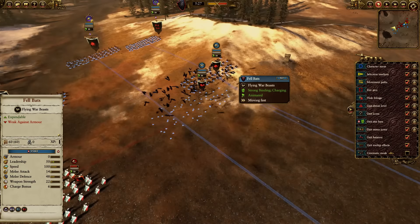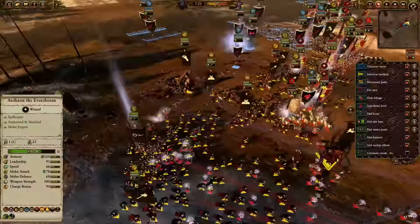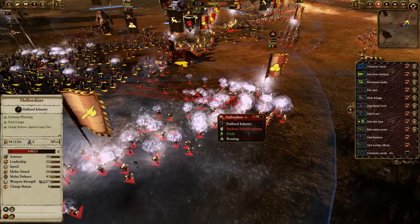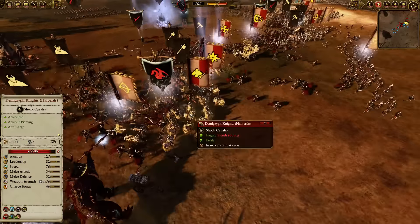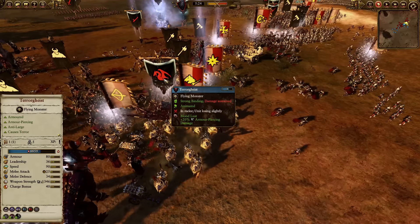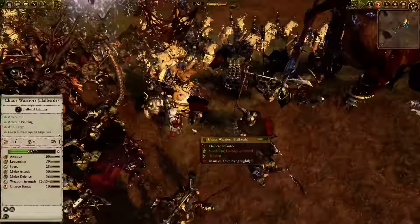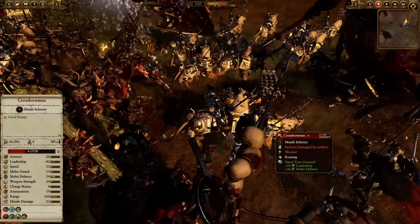Fell Bats are fodder really — good at taking out ranged units, but I use them to entangle or catch foes so my main army can beat them. Looking at more debuffs — they are fleeing right now. The Demigryph Knights are here, killed three. I've got a beautiful Terrorgeist helping out, causing terror. Nice blow by my Shaggoth — we're looking at a guy being swung around like a mechanical bull.